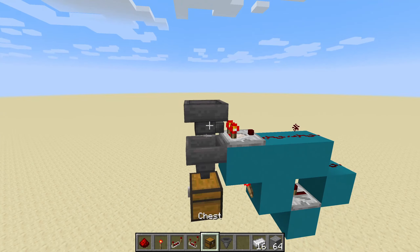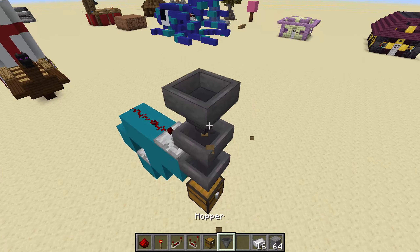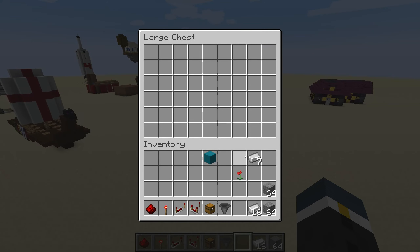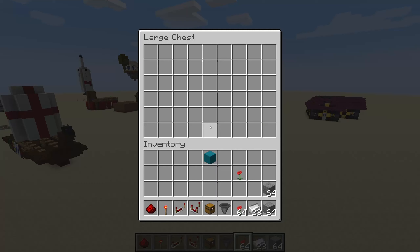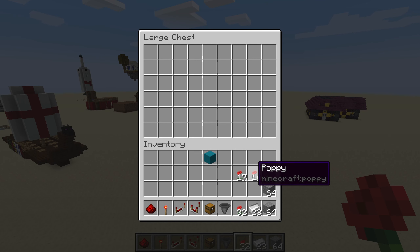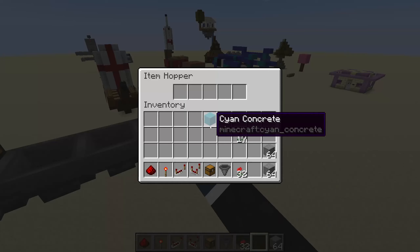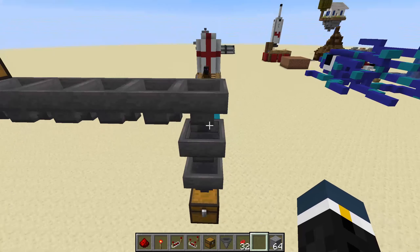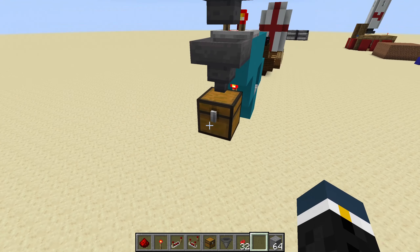So let's say now our iron farm is running from all the way over here. We have some poppies going in and we have some iron going in. Let's grab like 16 of this. Now you can see our poppies are going through — they should get to here and stop. They will not be able to go through because this is only allowing iron to go through, because you have the other slots blocked and you have it set to iron. So now all your iron should be going here.